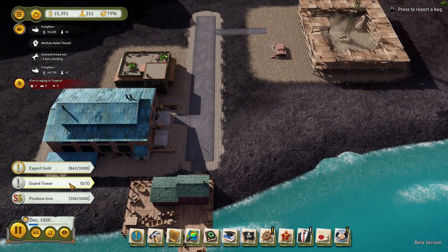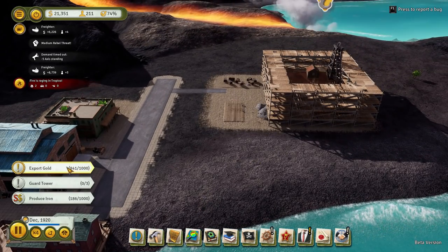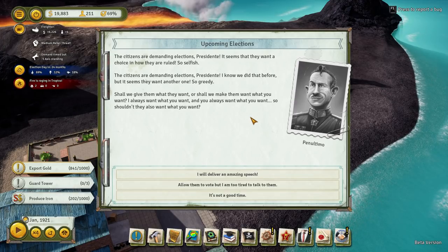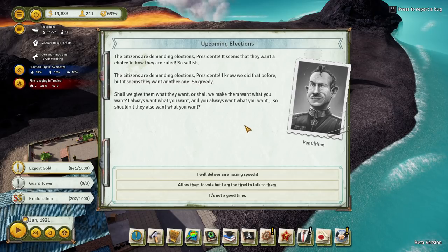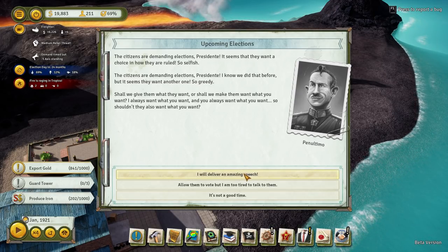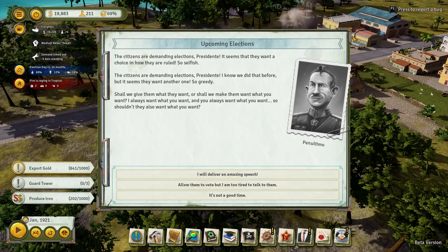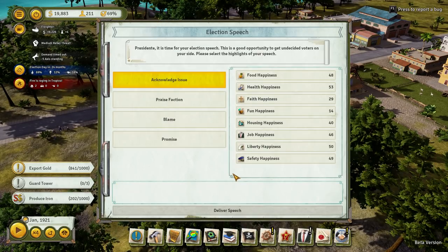Let's start putting down the guard towers. The gold mine is going back in again — start exporting this gold. The citizens are demanding elections, Presidente. It seems that they want a choice in how they are ruled — so selfish. I will deliver an amazing speech. Fire is raging in Tropico — really, I can't see it, but I will deliver an amazing speech.